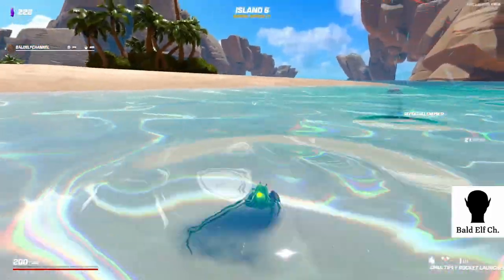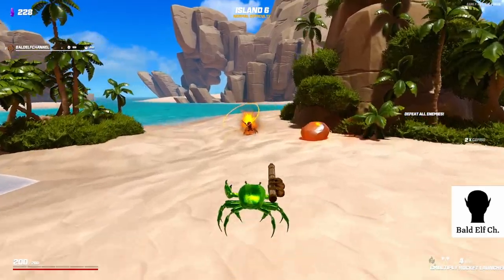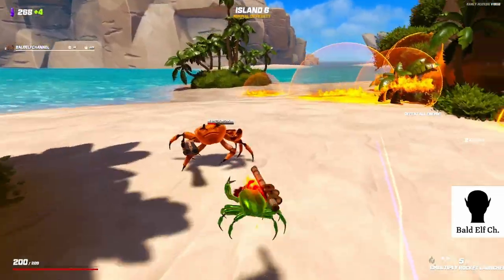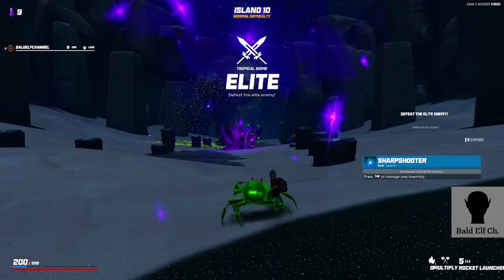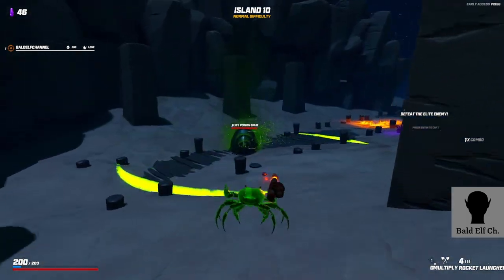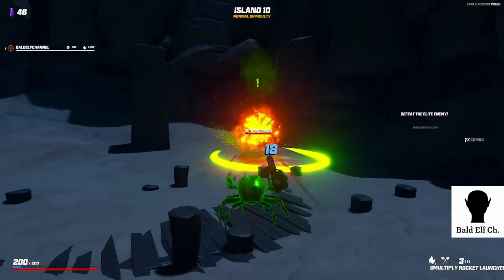That's a shotgun crab over there. Fire ant - fire ants are not immune to fire. All right, elite time - elite poison grub. I'll stand on this hill so he can't hit me... or he can just jump over to me and hit me.